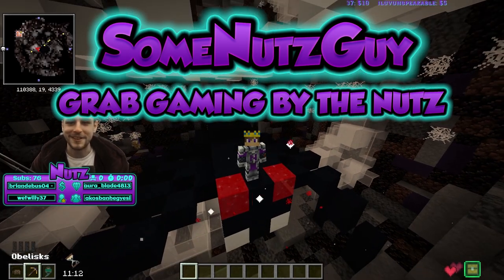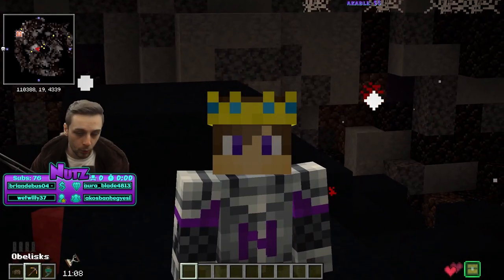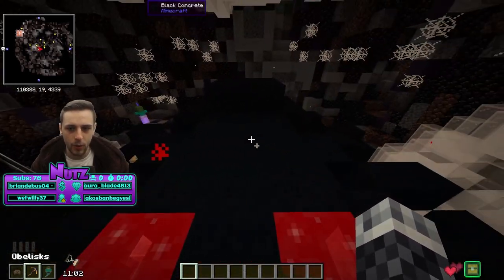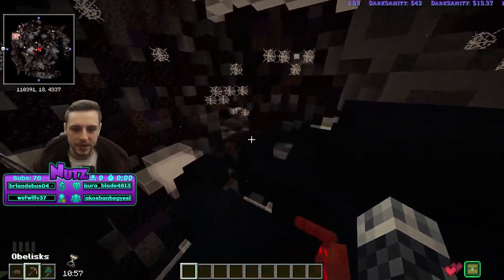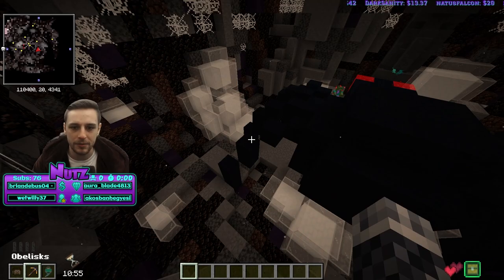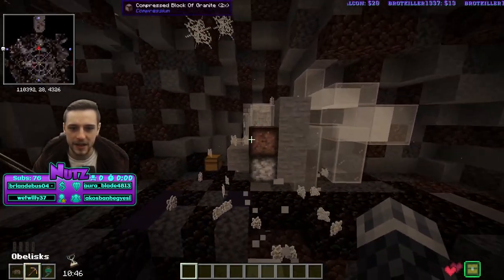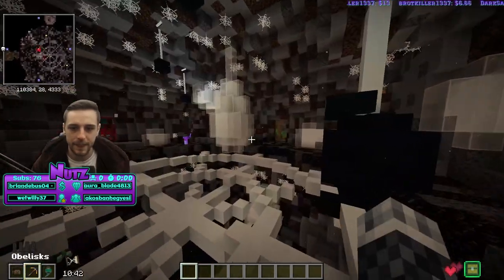Hey buddies, some nuts guy here, hope you're having an awesome day. In this video we are going to teach you guys the secrets of the spider room. There's actually quite a bit of good loot in here — you do have things like the compressed netherrack blocks, or compressed blocks generally speaking, that you can often find around the bottoms and around the midpoints. You can see them in the spider eggs here, so you can often just vein mine these and get a good amount of compressed blocks.